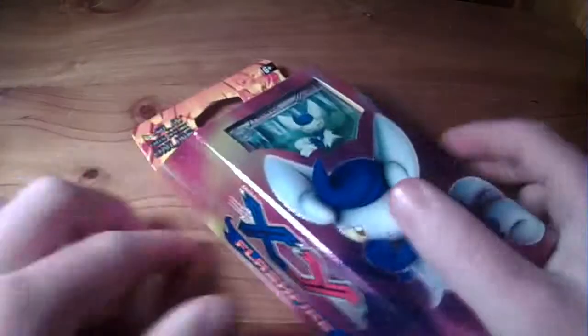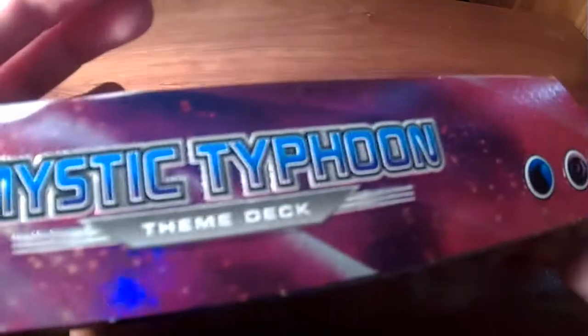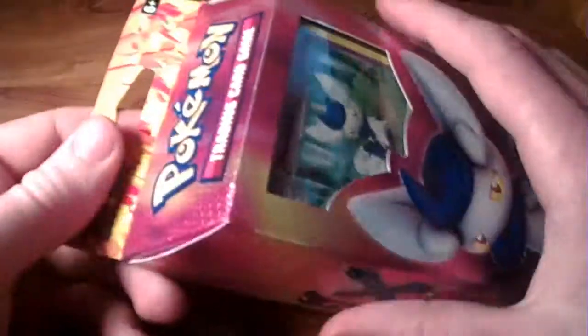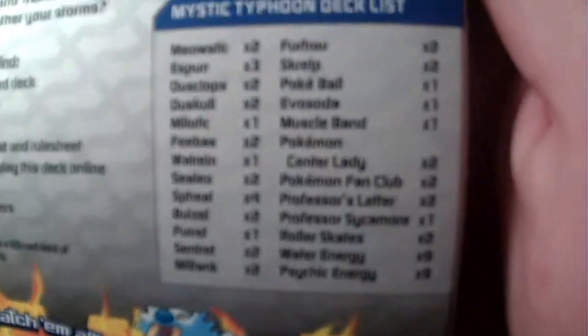What is going on guys, welcome back to another Pokemon unboxing! Today we got a theme deck - this is an X and Y Flashfire Meowstic Flea theme deck and Mystic Typhoon. So you get a water and a psychic energy theme deck. It tells you on the back what cards you get and all that. You probably already know this, but let's open it.